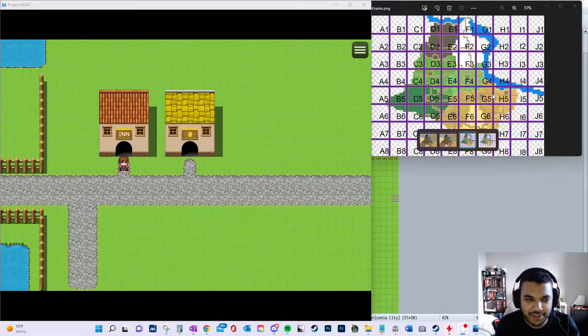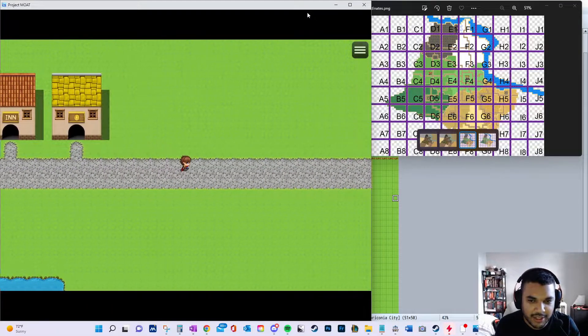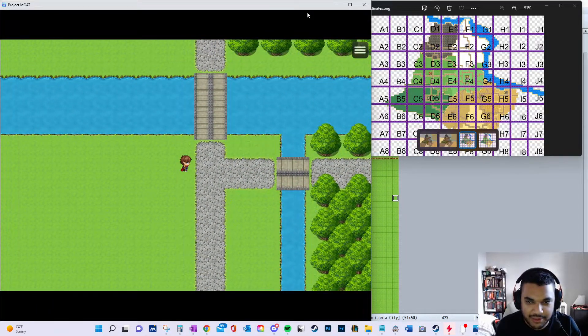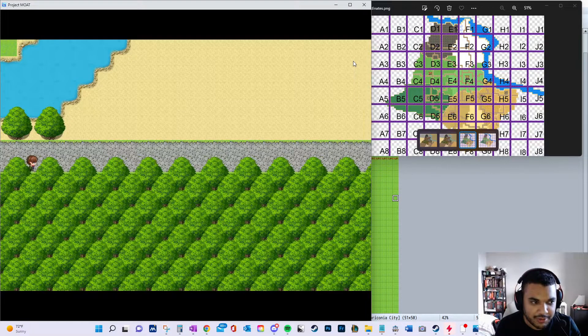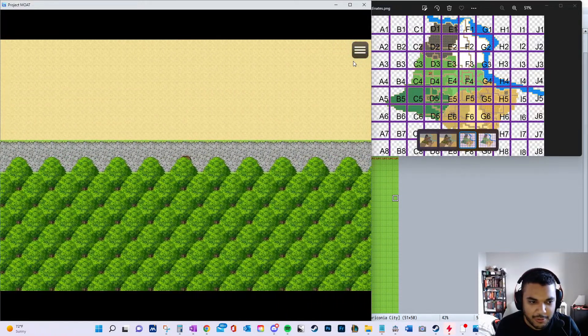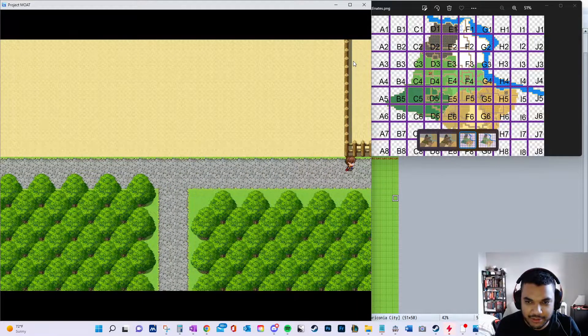So here we are starting in G5. You can see I don't have a whole lot in this town, but if we go up here we've got the connection with G4 and H5. If we go to H5 and pass over, you get the little sound effect. There's a little beach up here and a little forest.